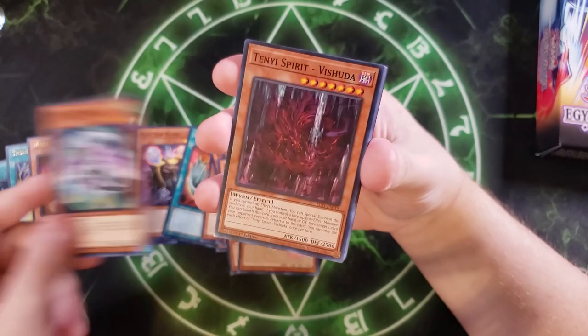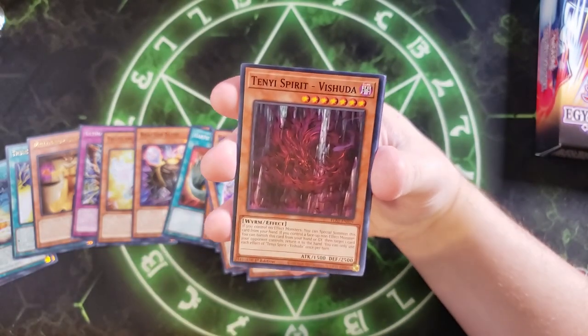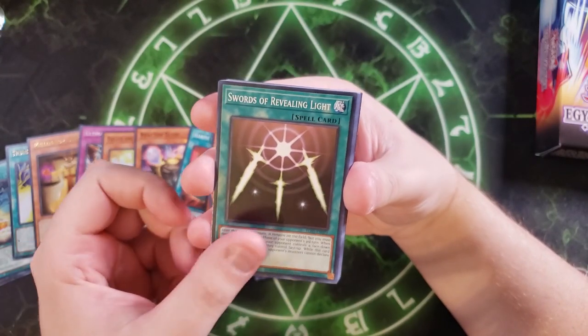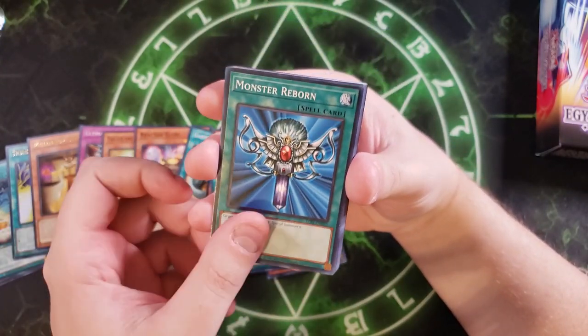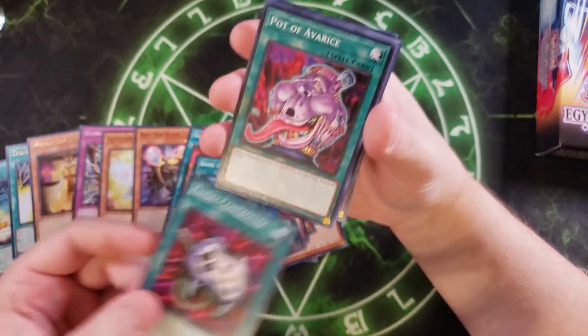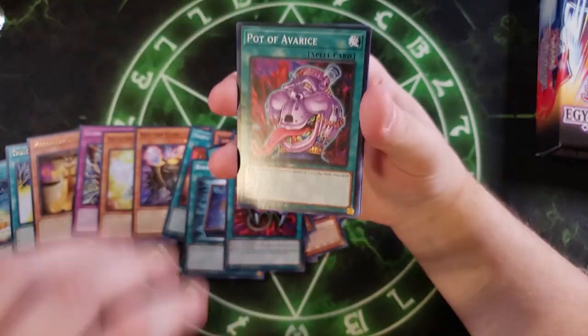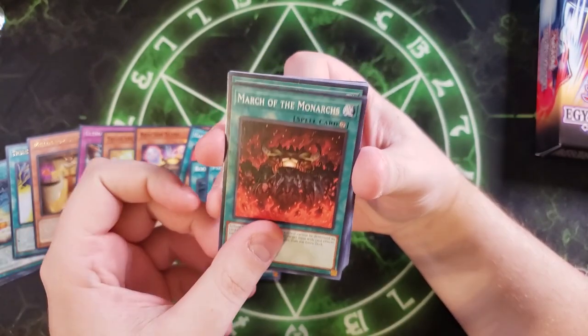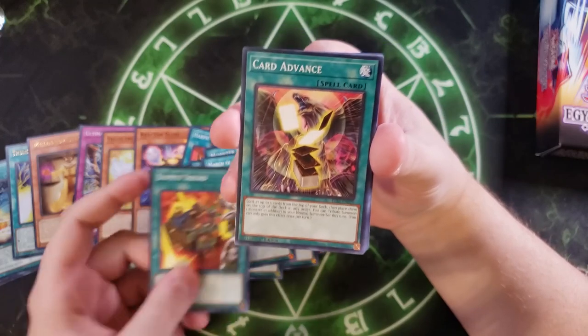You get a single copy of Clock Wyvern, also a token generator. A copy of Tenyisei Vishuda, that's pretty nice. Swords of Revealing Light — kind of a good throwback. Monster Reborn — a fantastic reprint. Book of Moon. Enemy Controller is a pretty good card in here; a lot of people underestimate it. Pot of Avarice is pretty good as a reprint. March of the Monarchs. Supply Squad. Card Advance.